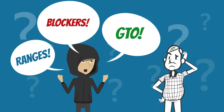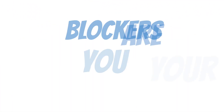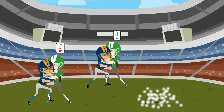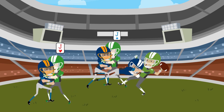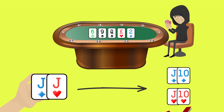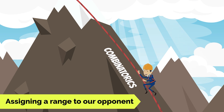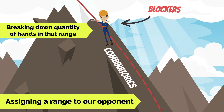Blockers is one of those poker buzzwords that you've probably heard ad nauseam over the past few years. So what are they? Blockers are the cards that you hold in your hand. These two cards dictate your chance of winning the pot, but your chance of winning the pot isn't just based on what you have — it's also based on what your opponent has. The cards we hold in our hand tell us what we have, but they also tell us what our opponent doesn't have. In the last lesson, we learned how combinatorics elevates us from merely assigning a range to our opponent to breaking down the quantity of hands within that range. Blockers are a tool to further narrow down that range.